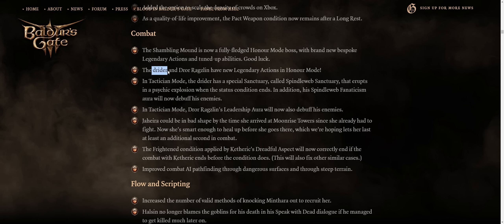The Dryder from Moonrise Tower in the second act, and also the Drow Ragsling true soul boss from Act 1 at the Goblin Camp, now have new legendary actions in honor mode. For Drow Ragsling, his leadership aura now also debuffs enemies, but you can always just stealth him from afar.